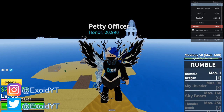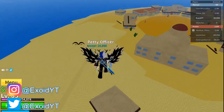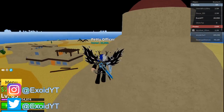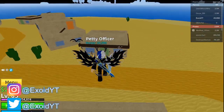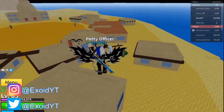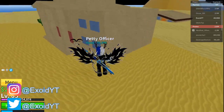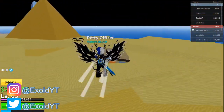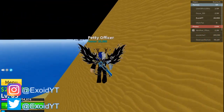Also guys, if you take a look at my devil fruit, I have rumble fruit and I'm actually level 85, which is quite unusual because at level 85 I should not have rumble fruit. How did I get it? Well, me and my friend Rain have a secret method of giving away fruits to anybody you want. He can give fruits to anyone — just need your username and whatever fruit you guys want. Comment down below your Roblox username along with any fruit you guys want, and subscribe so I can see your comment.